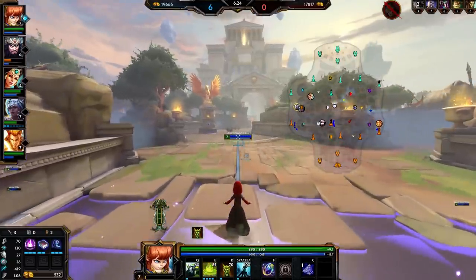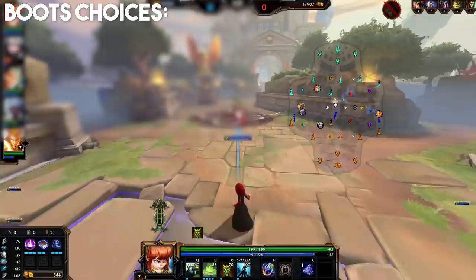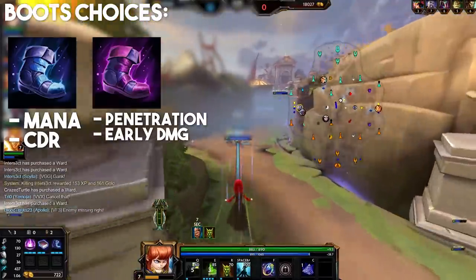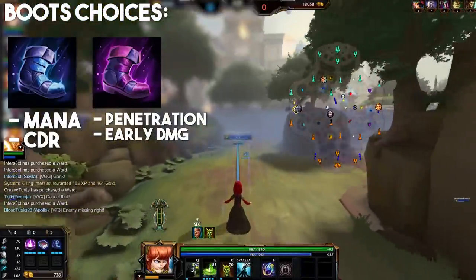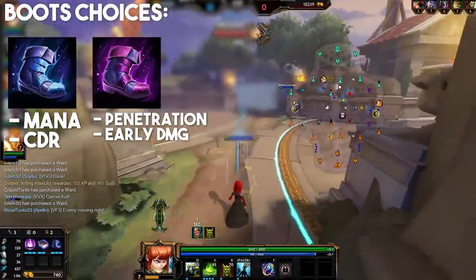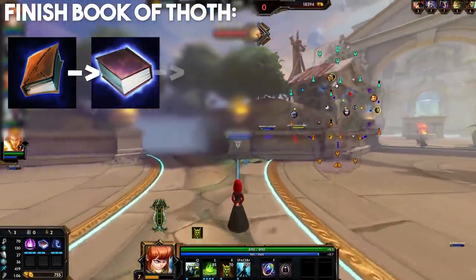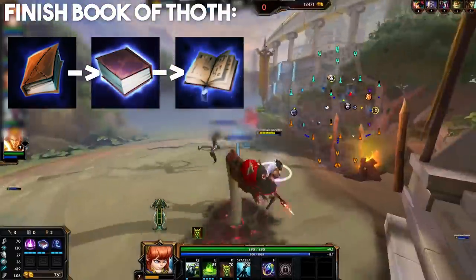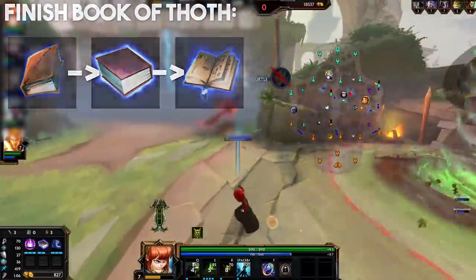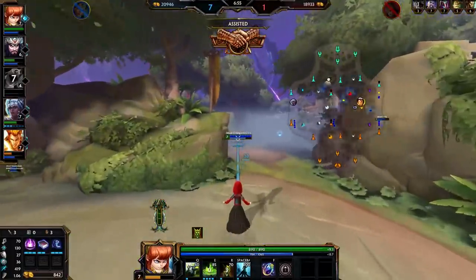So from there your first item needs to be boots for the early stats and movement speed. The boots choice is sort of up to you between Shoes of Focus and Shoes of the Magi. I personally prefer Focus shoes for the extra mana and CDR, plus they synergize with Book of Thoth that we'll be building as a second item, but Magi shoes do offer more early damage through the penetration. You'll want to finish that tier 1 book into Book of Thoth for your second item. This does take a while to get online due to it being a stacking item, but it's worth it as Scylla due to her insane power scaling.